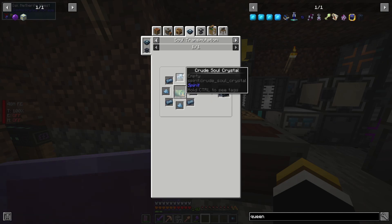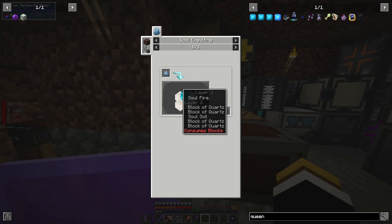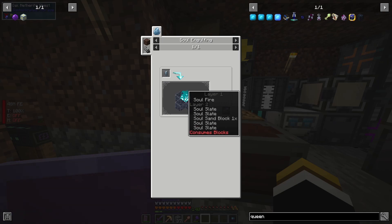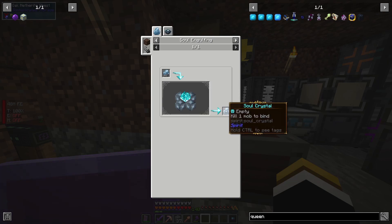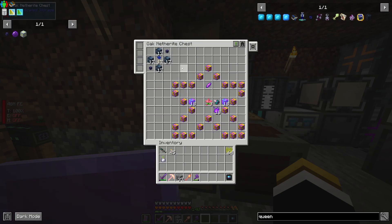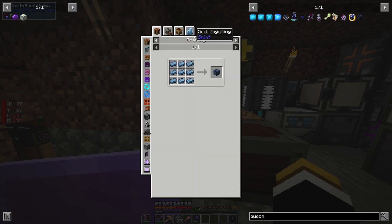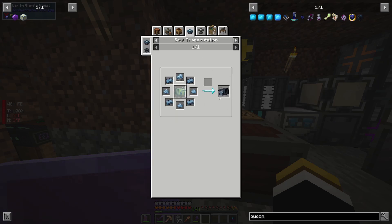The Spirit Bee is pretty easy to make. You take soul crude dust, combine it with black quartz, then do it with soul slate — which is made by throwing deep slate into a thing — then upgrade it one more tier to a soul crystal, kill a mob to bind it, and I think you max it out. Then you do the ritual it shows and you get the bee.